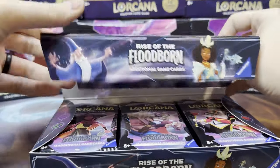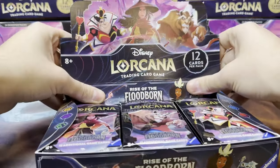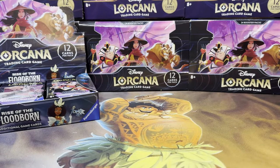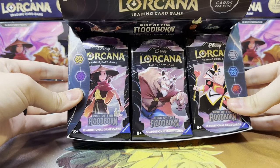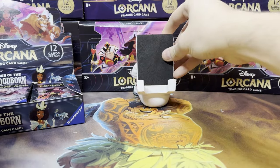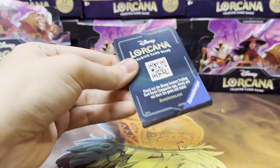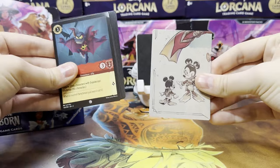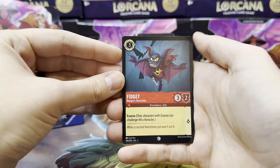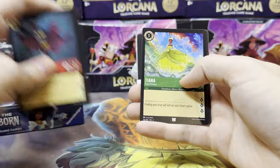I am very excited to get going with Floodborne. I enjoyed the first chapter a lot, so I'm sure this one will be good as well. You get one of each pack art on top, and we'll just start digging in. The packing card is the Diver Mini. The start of the pack is six common cards, one of each color — good for building your decks. Then you get three uncommons.